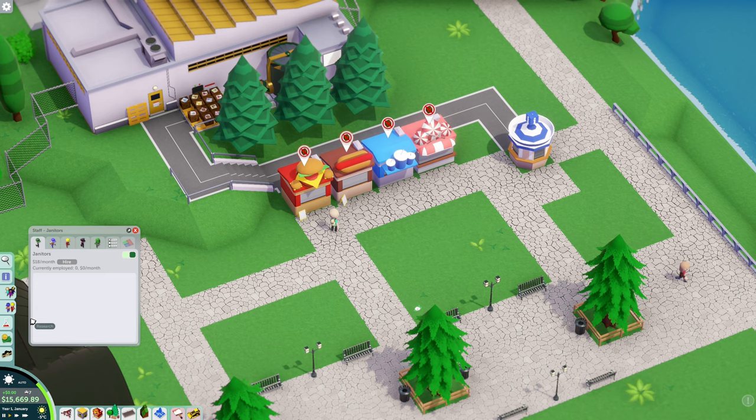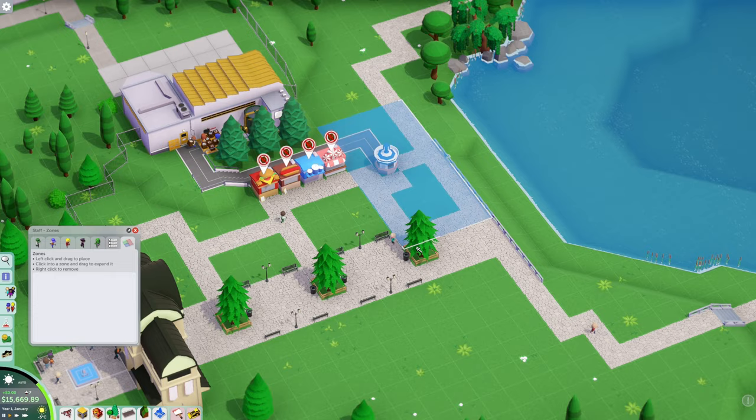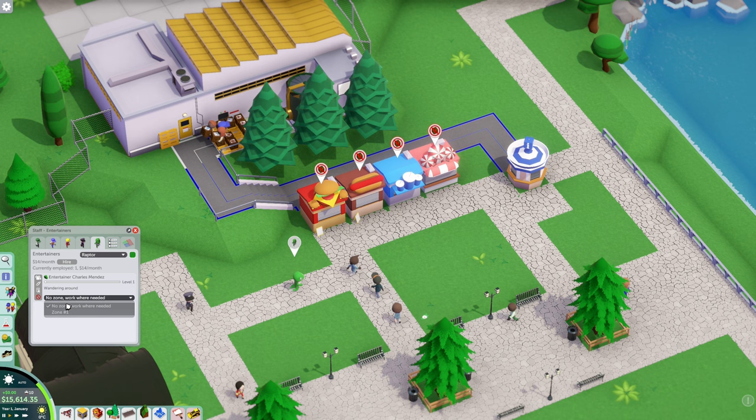Let's go ahead and hire some people. Get a couple haulers, get a janitor — I'm going to paint this area as zone one. Janitor, you are going to be working in zone one. Security, zone one. And hire an entertainer for zone one. There we go.